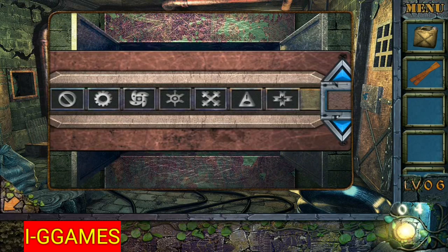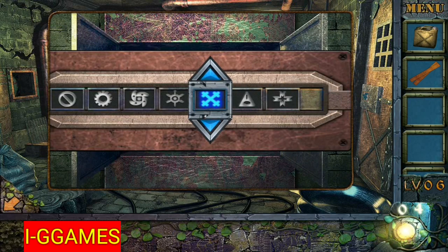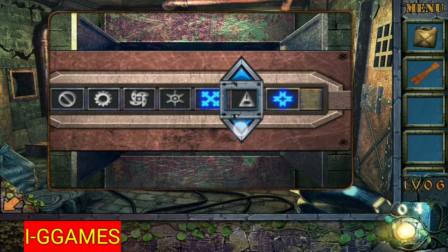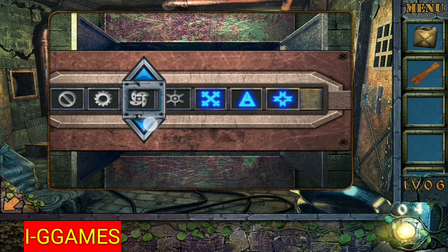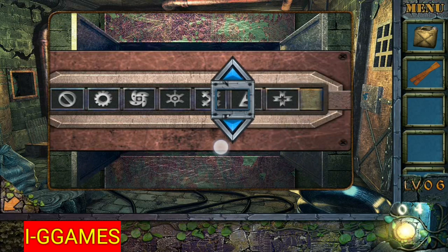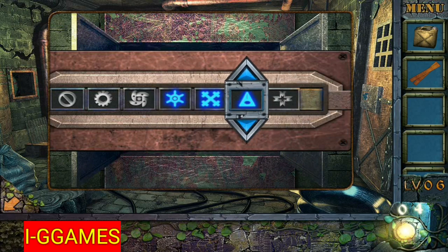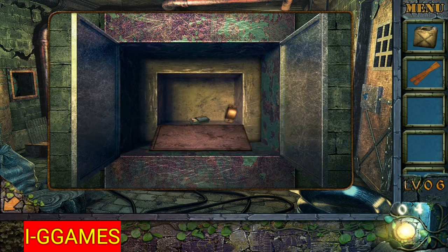As I said before, the symbols are X, triangle, and hurricane — try and error. First try: X, triangle, and hurricane — nope, that didn't work. Second try: X, star, triangle, and hurricane — that's correct! Remember, it's different for each player, so keep trying.